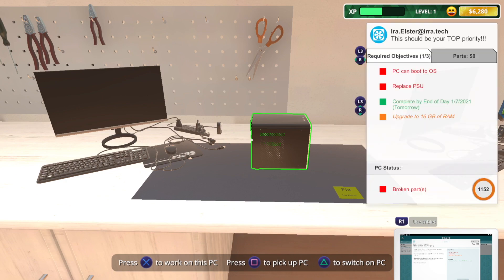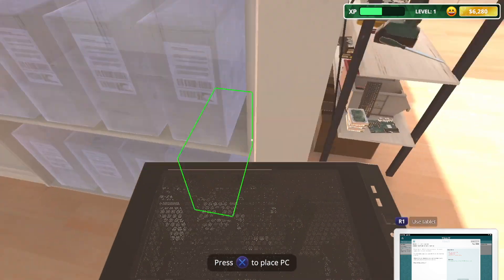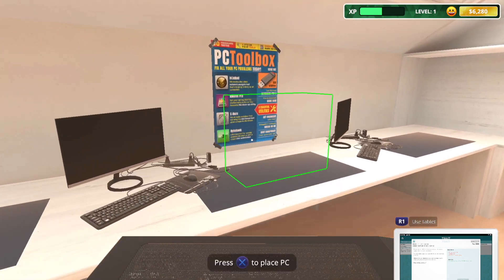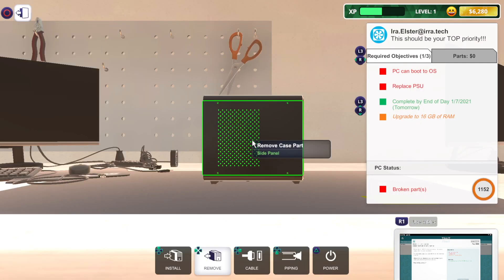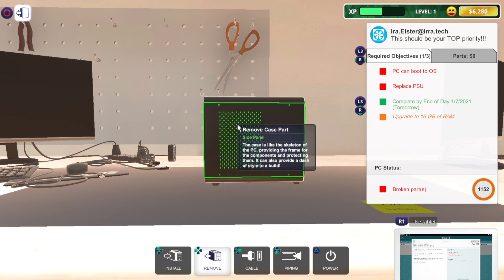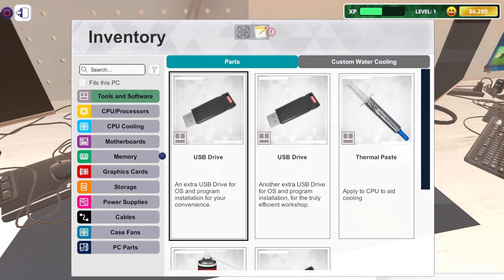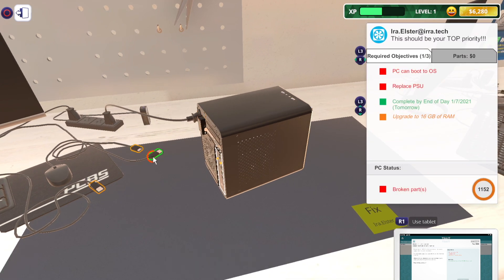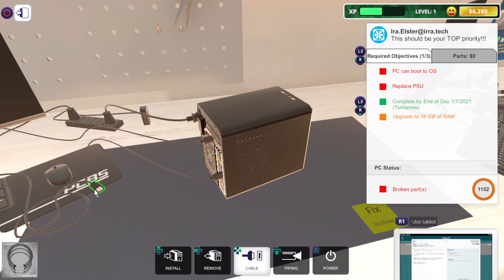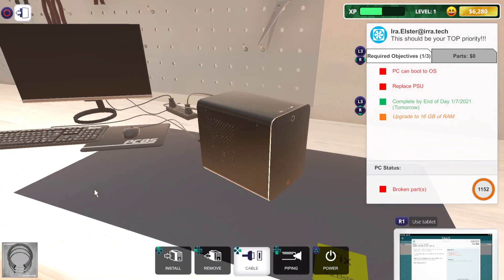We're going to need the parts for tomorrow, and both these jobs need doing by tomorrow, so we might as well order everything we need straight away. Let's work on the PC first and see if it can boot to the OS. I'm suspecting if the PSU needs replacing it's going to be dead — let's try it. I'm pressing power and there's nothing, so we'll need that PSU replaced first.